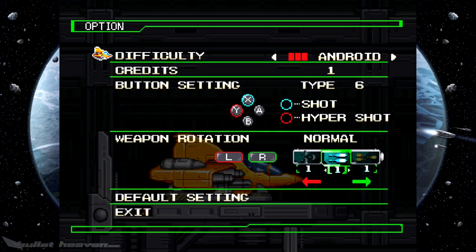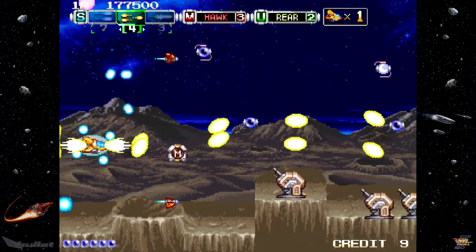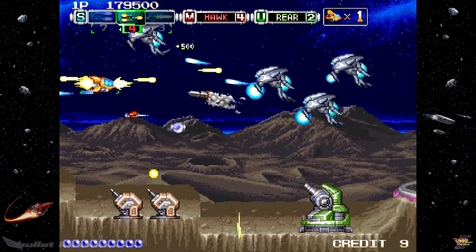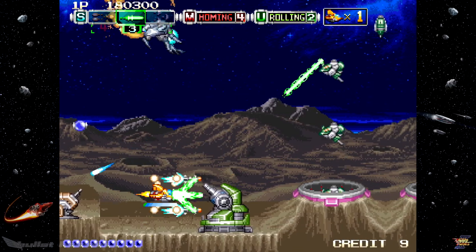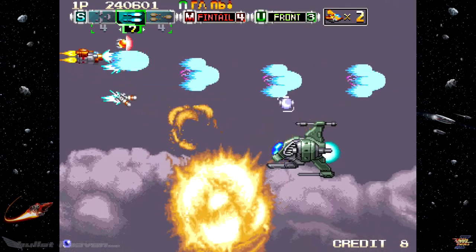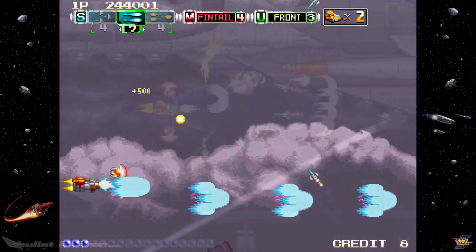Thankfully, newer players can set the difficulty to Journey, where weapon strength is not reduced on death. Missile items can also be obtained to enable and upgrade an additional layer of offensive power to the player's arsenal, and each weapon has a unique missile type. Missile shots are also tied to the player's main weapon input. The same goes for a defensive bit formation represented with a U item — each weapon system has a dedicated defense formation that can assist in protecting the player from various bullets, though lasers are still deadly.